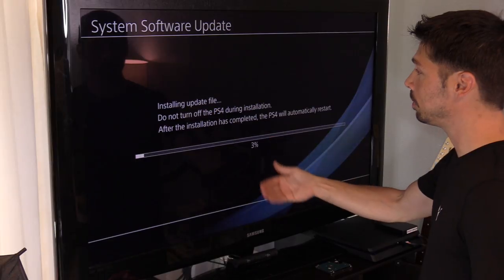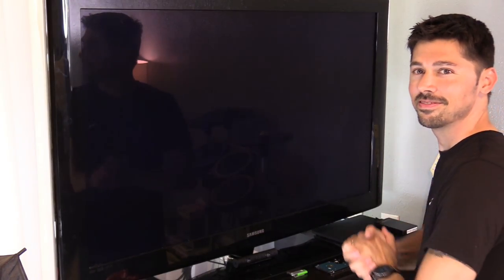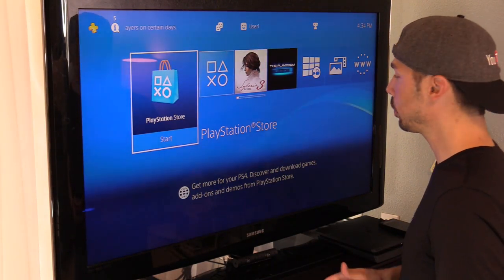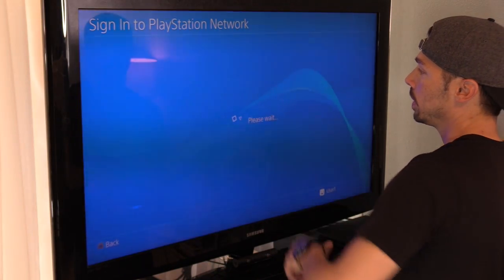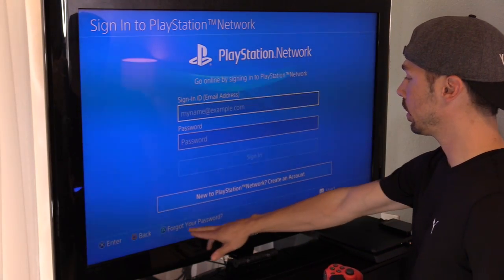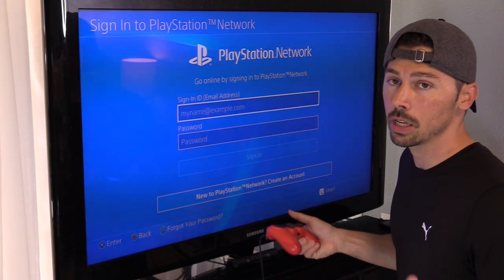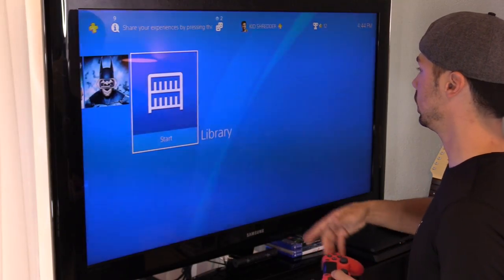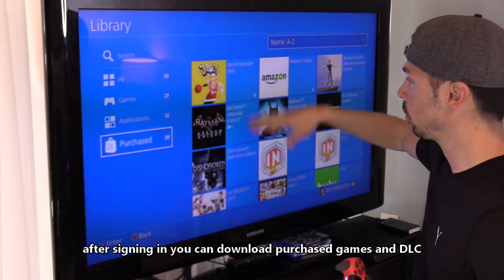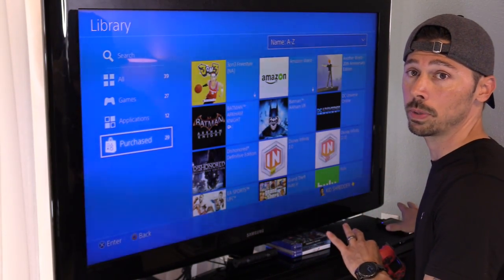From this point on, just follow the prompts — next, next, next. It's booting up. Hit English, next. We went through the whole setup wizard. Go into the PlayStation Store and sign in using your username and password. If you forgot it, click on Forgot Password and it'll send a link to your email. Then go to your Library, click on Purchased — that's another way to download all your games, though it takes a really long time. It's better to put all your games on an external USB hard drive like I did and transfer them back to the SSD.